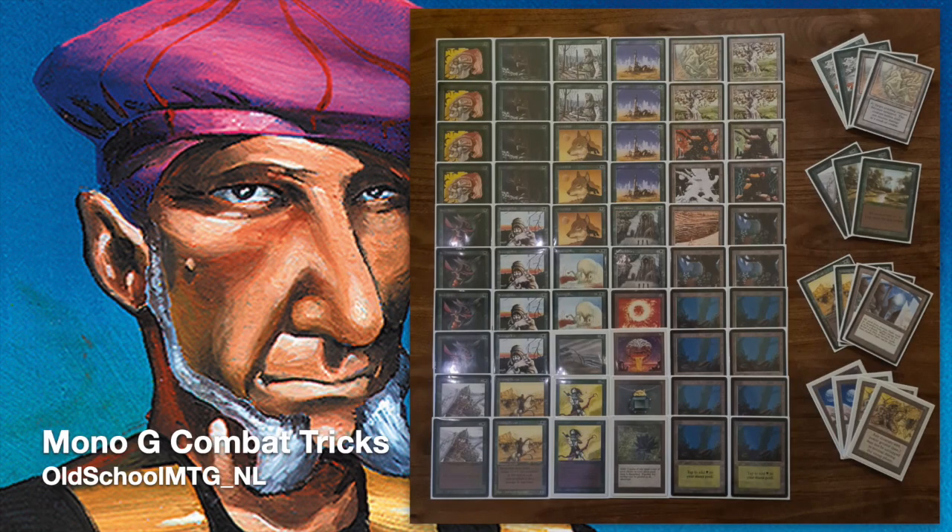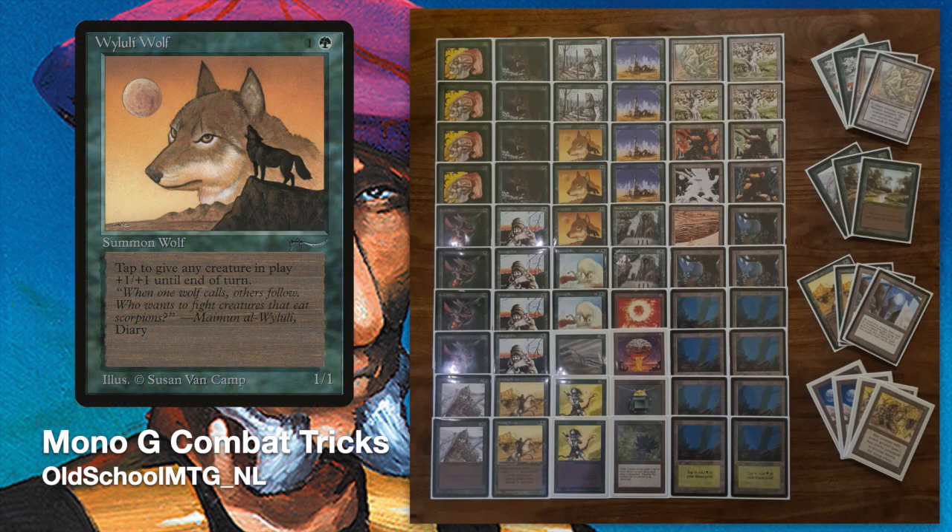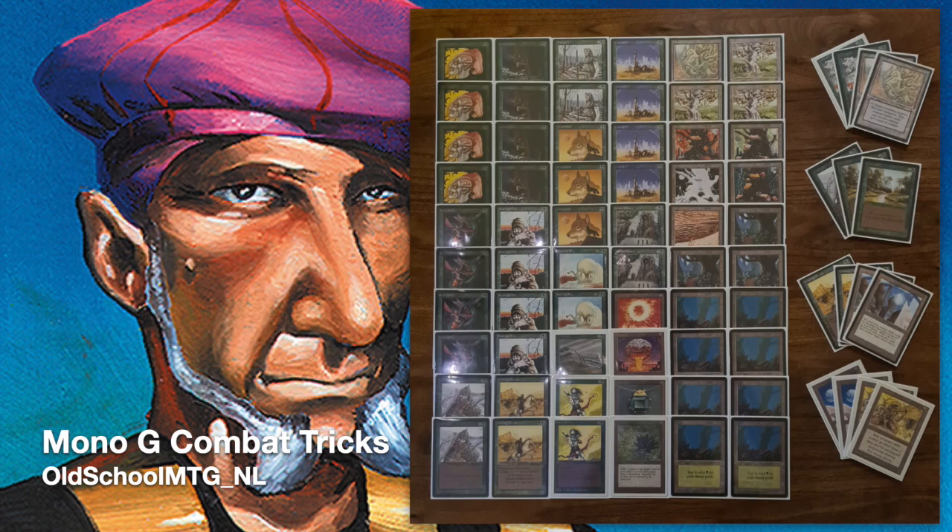This is the deck Richard is playing today. You can find him on Instagram at old_school_MTG_NL. He's playing this mono green combat tricks deck - the name explains itself. You've got three Pendlehavens that can pump up most of the creatures, since the majority are just 1-1 creatures. You've got Giant Growths for combat and Wild Luli Wolves to pump creatures to 2-2. One of the things I'm really looking forward to is seeing the Tracker card in action.